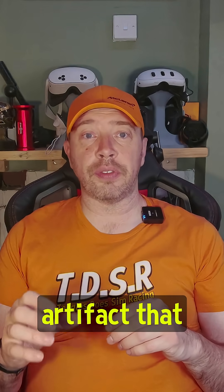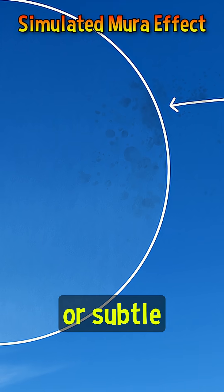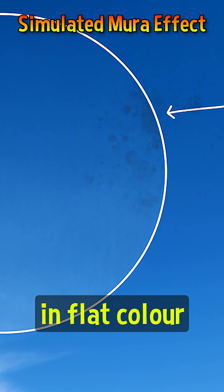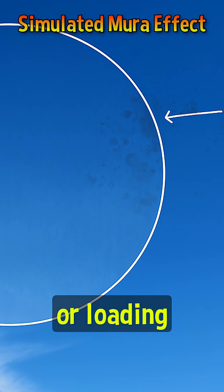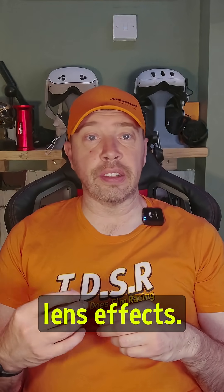Mura is a visual artifact that shows up as uneven brightness or subtle blotchiness across the display. It's most noticeable in flat color areas like skies, cockpits, or loading screens and can look like faint smudges or a dirty lens effect.